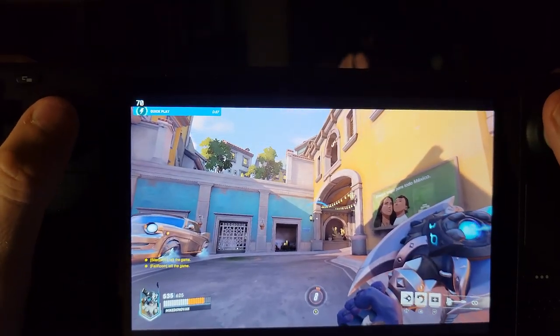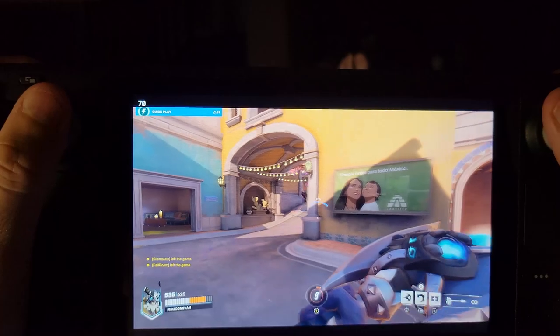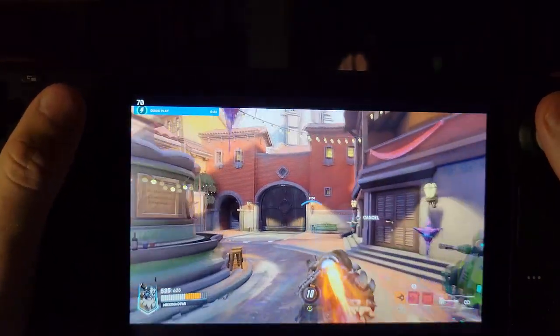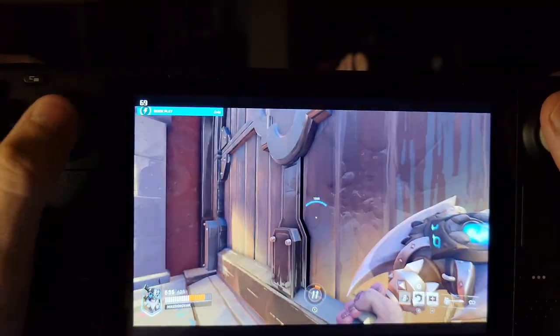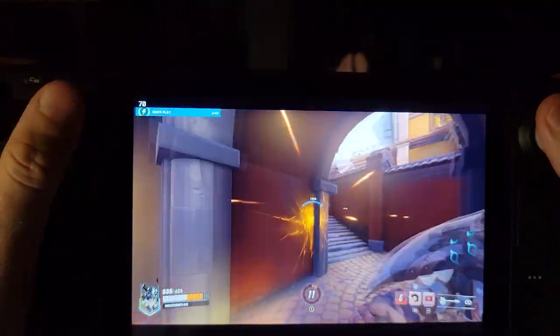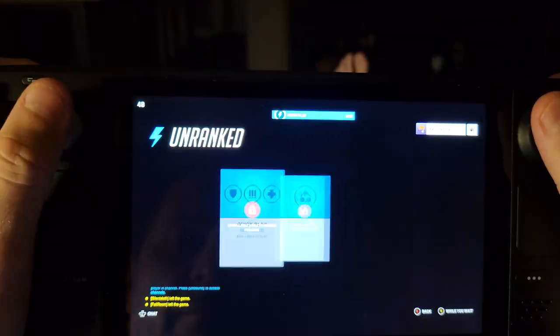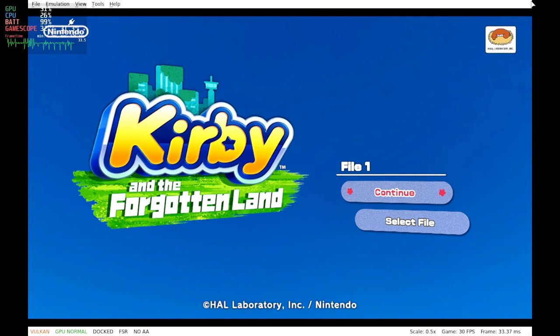I mentioned that a shader is not like an image in a web browser cache, and it isn't. But a cache is a cache, and you can relate a compiled shader to an image you already looked at on the internet — it is still sitting on your computer somewhere, waiting to save you time by bringing up that copy instead of fetching it from the website again.